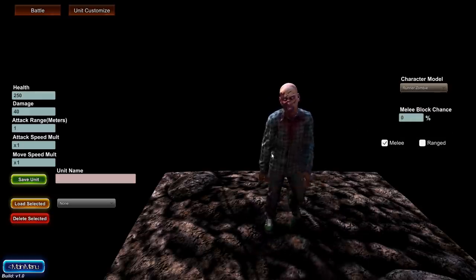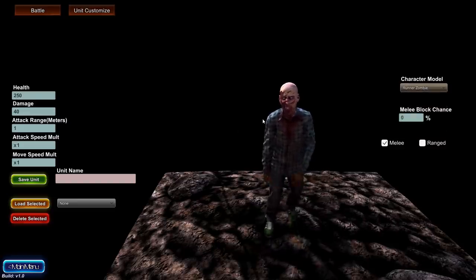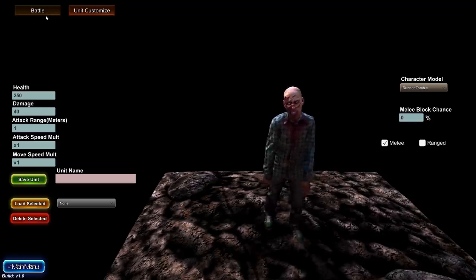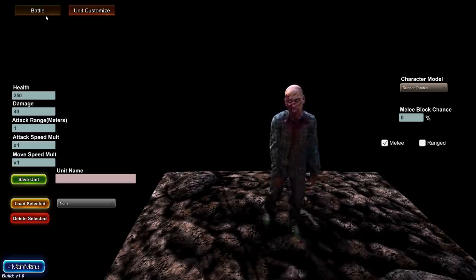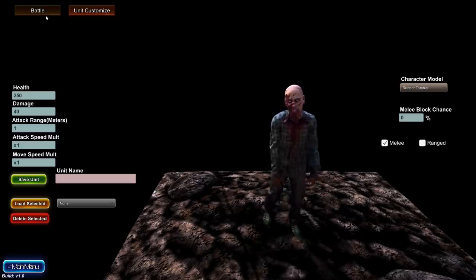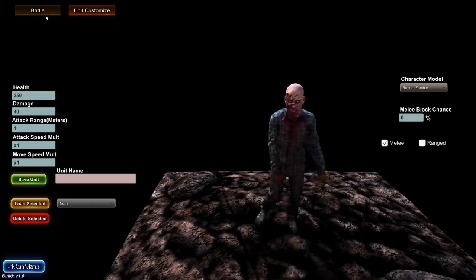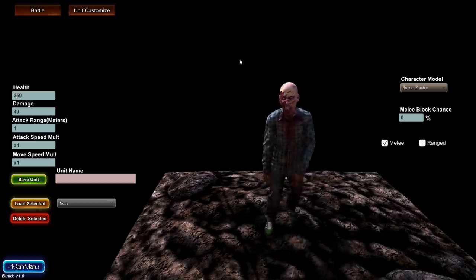And then there's the runner zombie — what you'd want to see a lot of in a zombie apocalypse situation. Besides the cool new units, there's also a new god power, and it is freaking amazing. I think it's called the Breath of God or something like that. What it really is, is a portable hurricane — hurricane category five force winds.